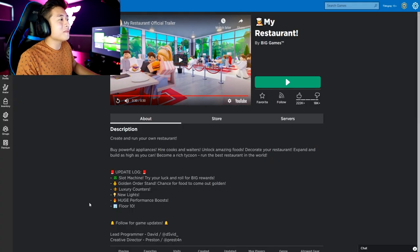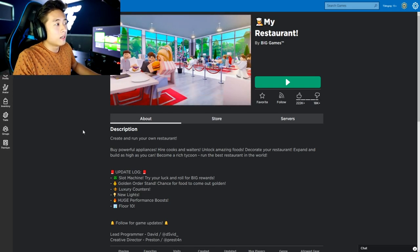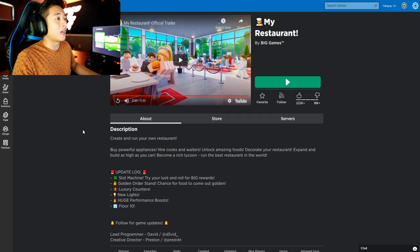Guys, I am excited for this! Today we are playing My Restaurant in Roblox. This is a tycoon-like game where you get to build your own restaurant and actually have real people come in and eat. We can either make really good food or really horrible food — whatever you guys want me to do. But this is going to be a mission, guys.